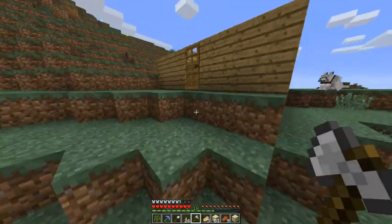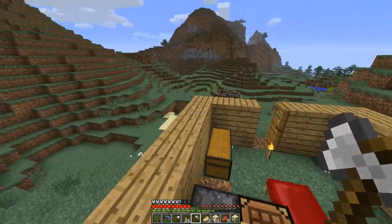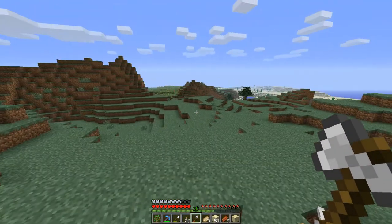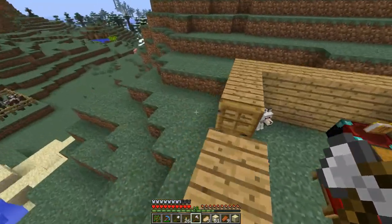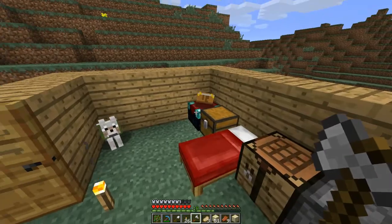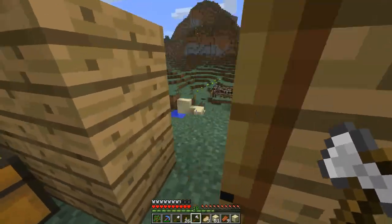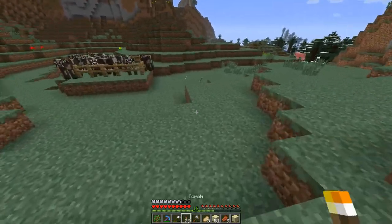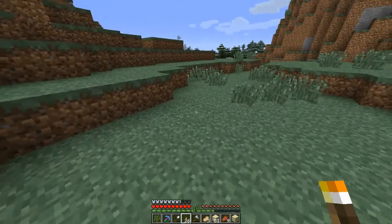I'm probably gonna start quarrying in this video and work on a mob trap because I think - I'm pretty sure I showed the spawner in the last video, or at least talked about it. It's a pretty cool thing. An enchanting table costs 17 diamonds, minus two, minus three - so like 22 I think, give or take.